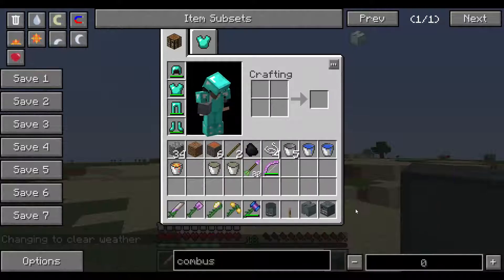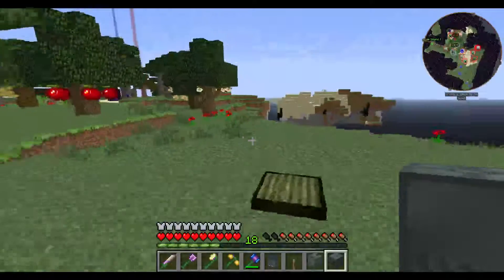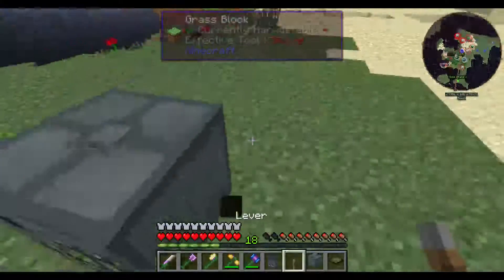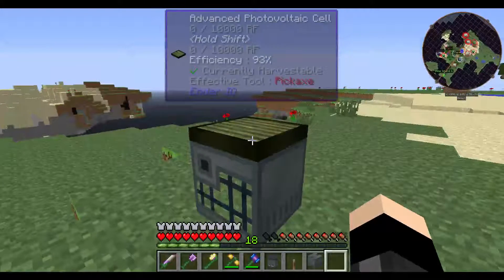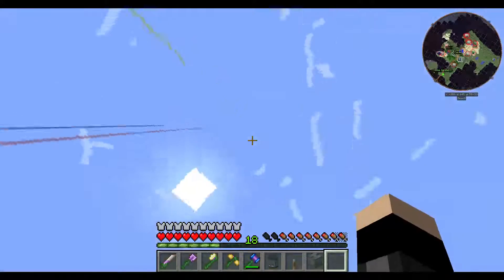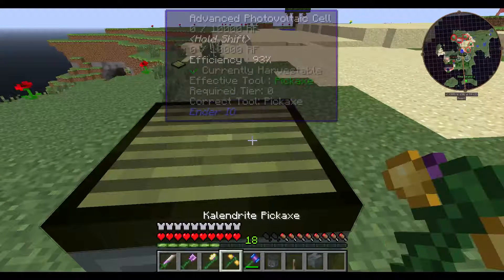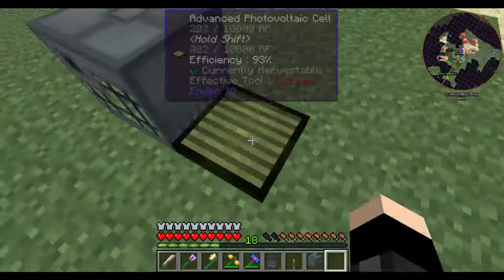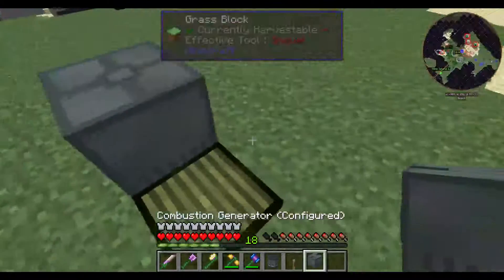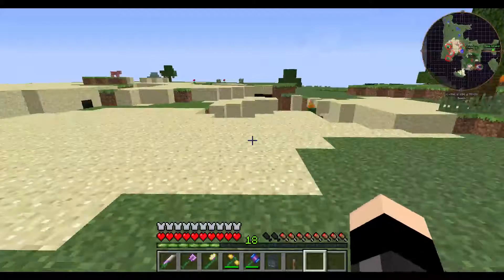It's not enough to just use a lever in this pack for the spawner — you must have a clear line of sight. There we go, it generates power. Now for during the night — I hear a zombie dying, oh there he is.